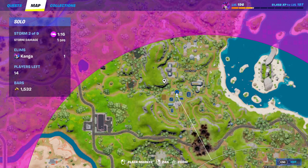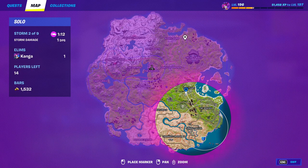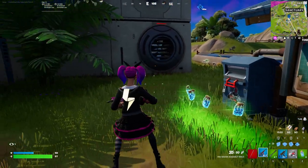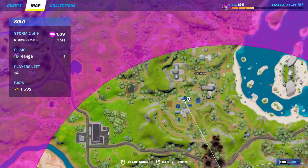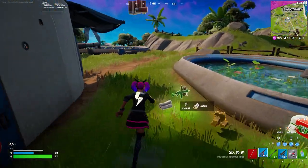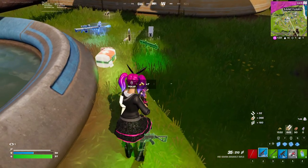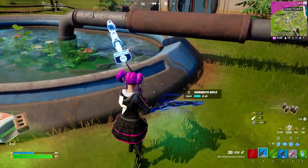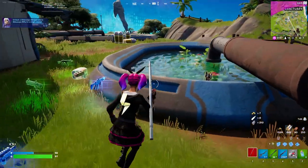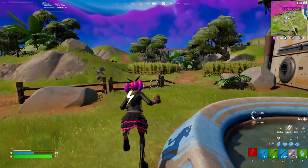Again, this exact location for this particular one is the southwest part of the Sanctuary. However, you will be able to find these funding stations in pretty much every single named location on the map. On your mini-map, you just need to look out for a little symbol — a money icon next to it. Keep an eye out for that and that's how you identify where these voting stations are to find your bars for either the shield bubble or the balloons.